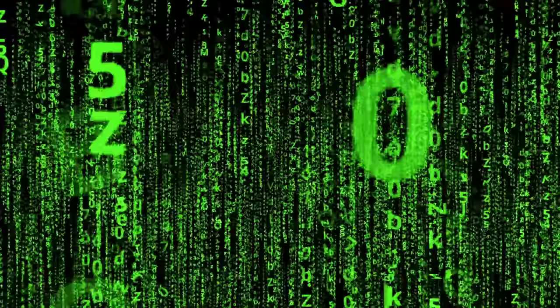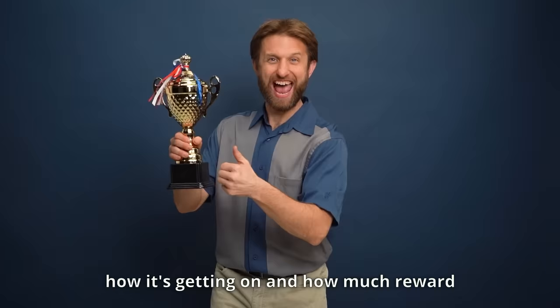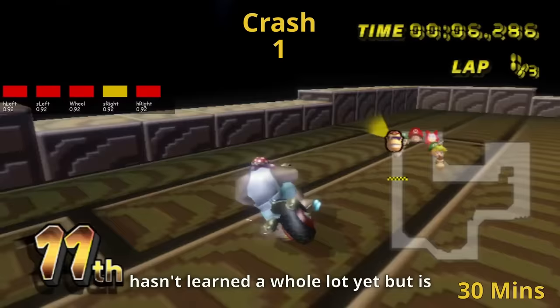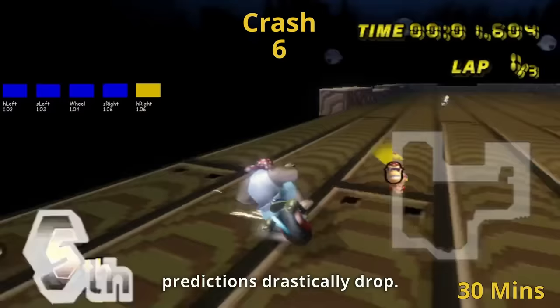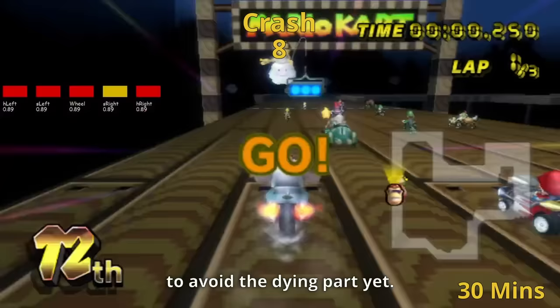So now that we've got that out of the way, let's let our AI do some training and we'll check in every now and then to see how it's getting on. After 30 minutes of training the AI hasn't learned a whole lot yet, but is occasionally able to make it around the first corner. From the reward predictions we can see that the AI has begun to learn when it's about to die, as you see the predictions drastically drop — but although it's figured this out, it hasn't really figured out how to avoid the dying part yet.